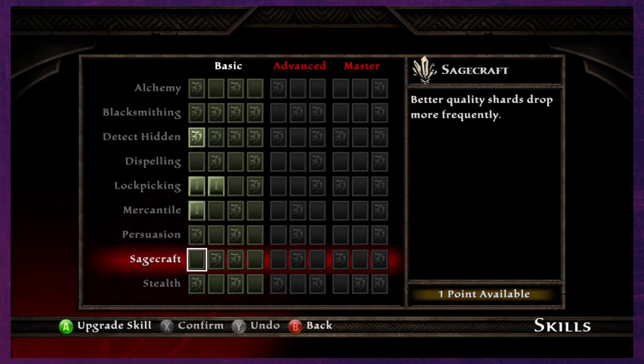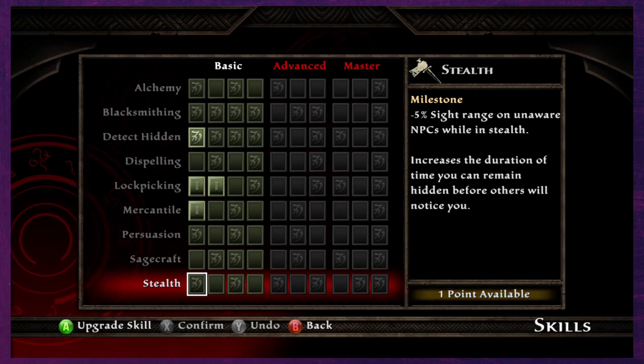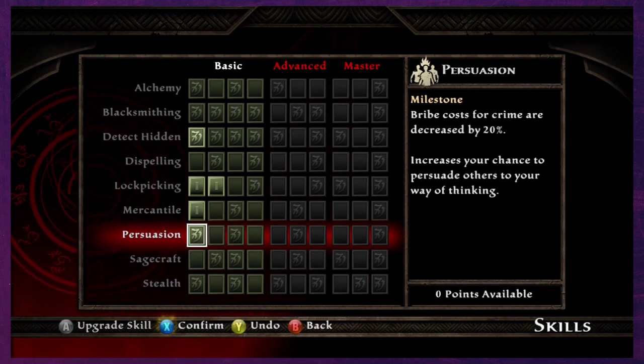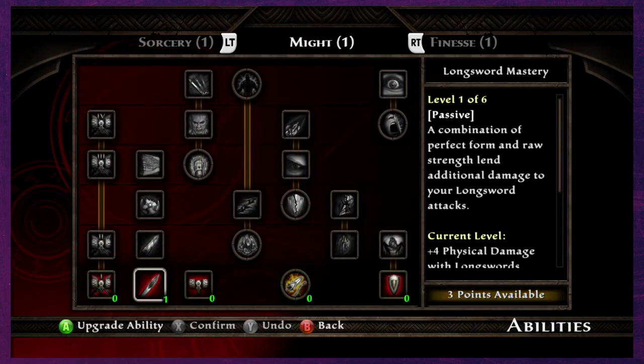There's options for persuasion and bribe costs, better quality shards frequently, and one that increases the duration of time you can remain hidden before others notice you. Let's go straight into the persuasion thing and confirm with the X button.